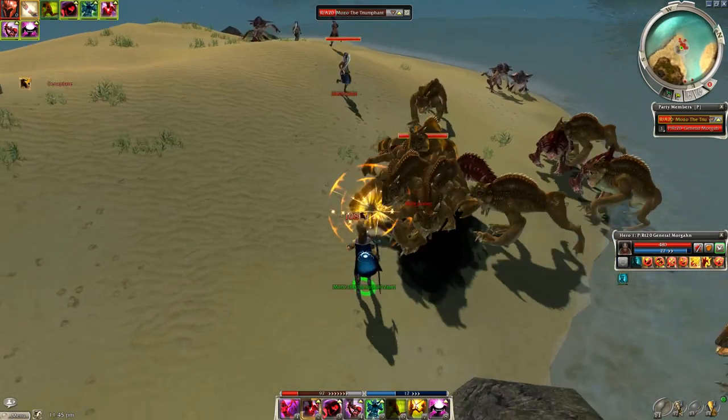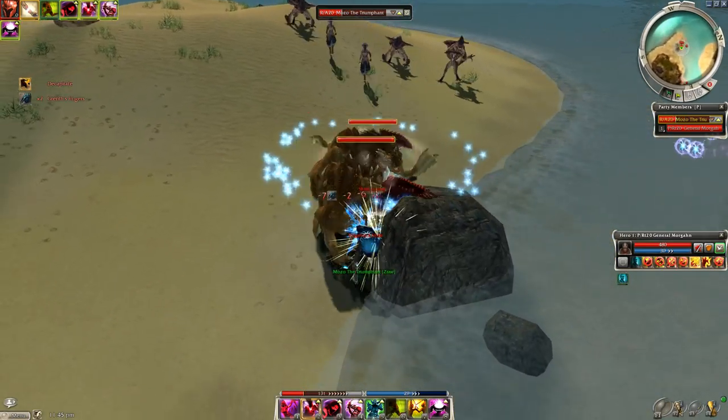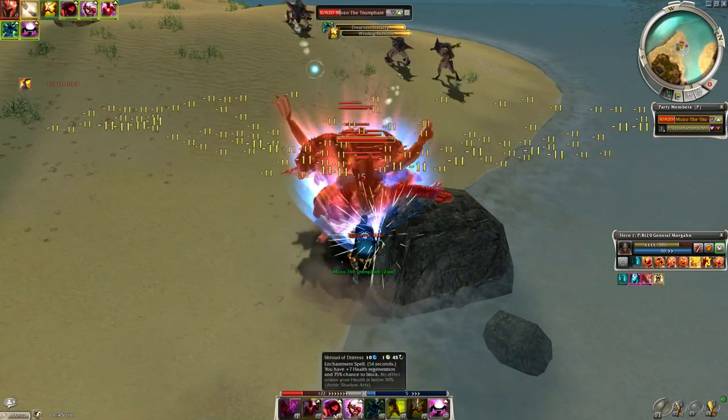Once you have everyone, just walk backwards up against this rock and right-wall-block them. Then all you have to do is cast a fresh shadow form, wait for all the melee enemies to come into the ball, and cast whirling defense.